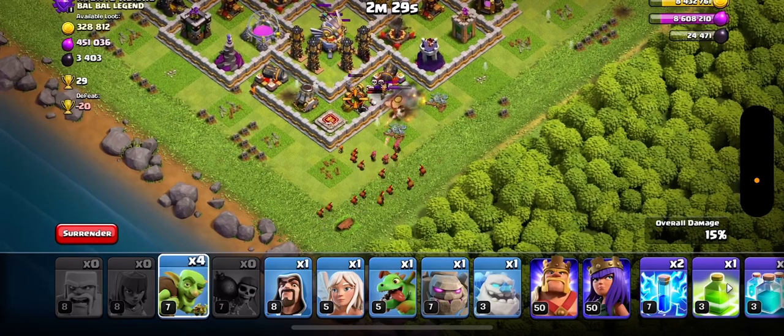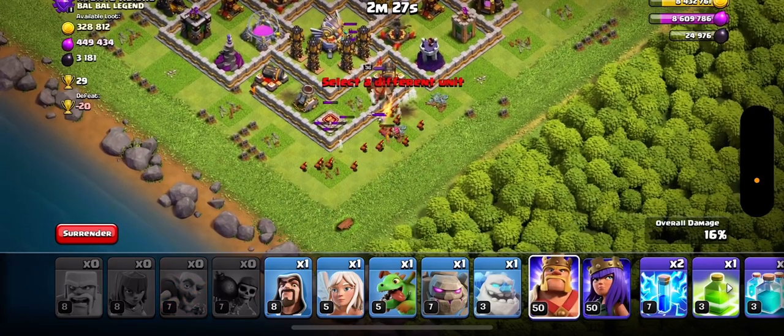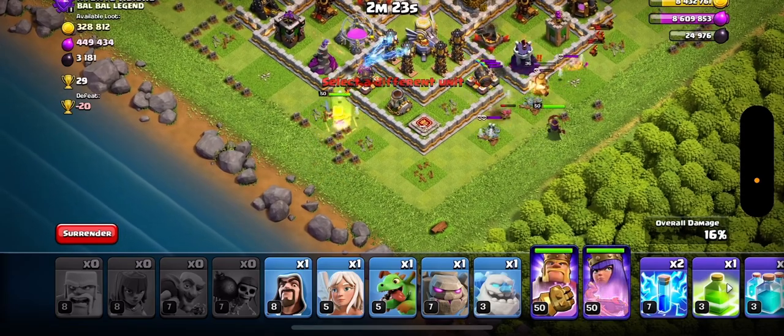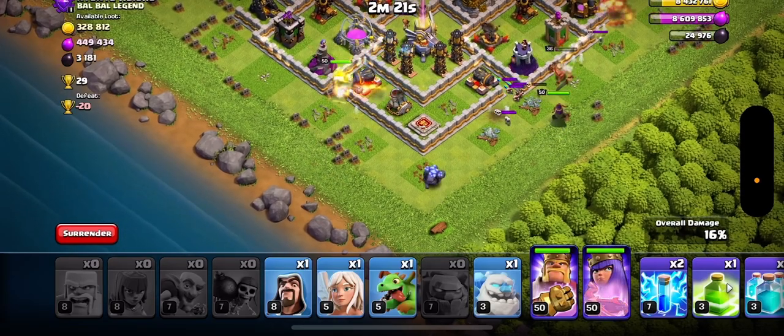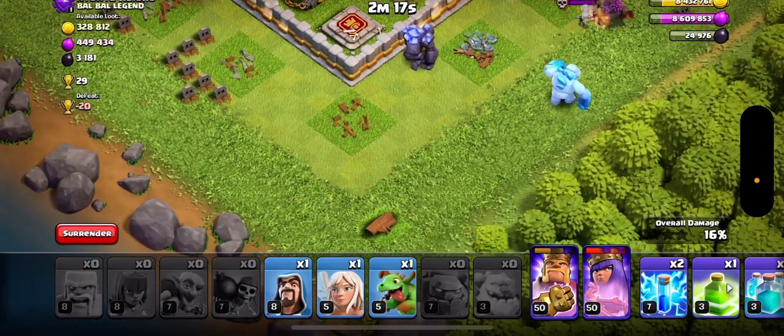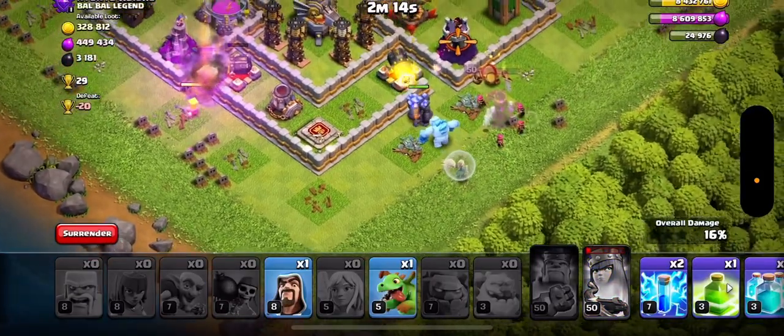Alright, so I'm going to put these goblins here. And now I'm going to have this Barbarian King tanking, and that Archer Queen treasure tank. I'm going to put him around that corner, just right. Put his little buddy with him — that'll help.